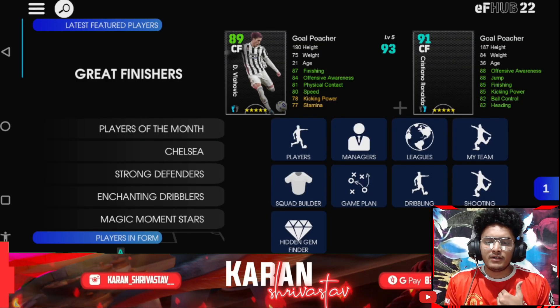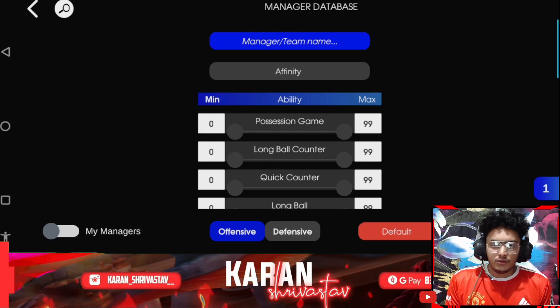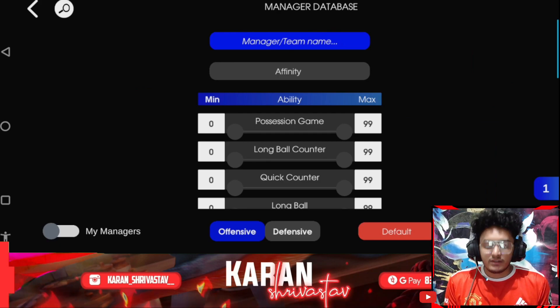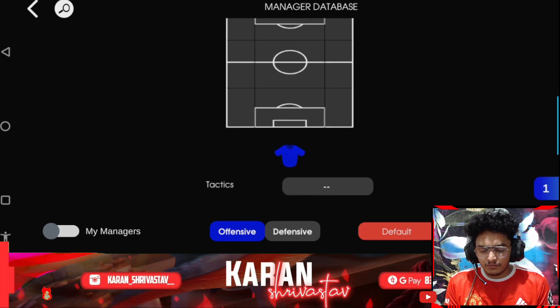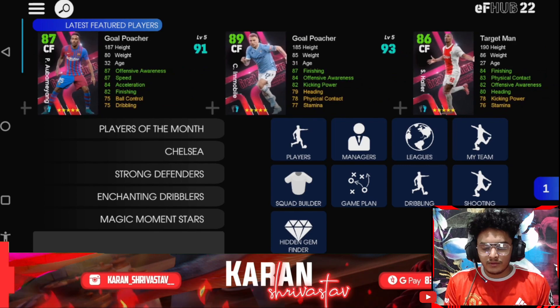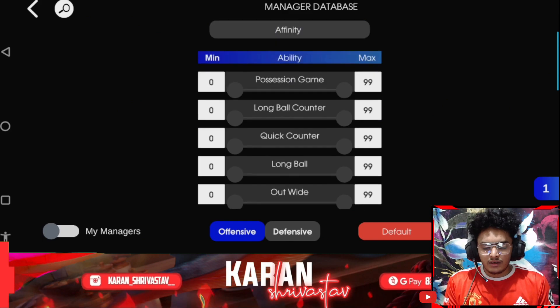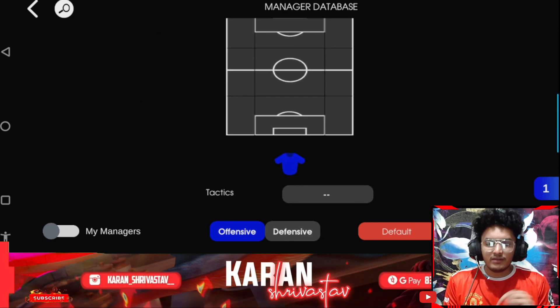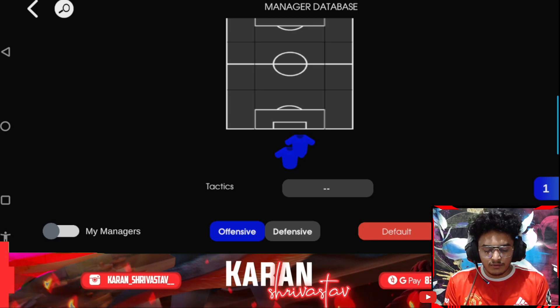Mine was 3-2-2-3. Suppose your favorite was 5-2-1-2 or maybe 5-at-back. All you have to do is scroll down here. If you don't have the app, download the application from the Play Store. Go to your hub, click on the manager, scroll down, and set the formation you like.